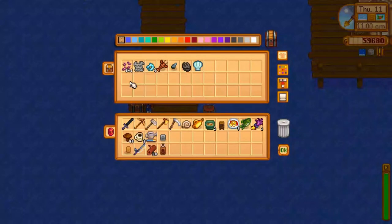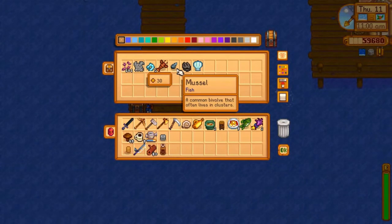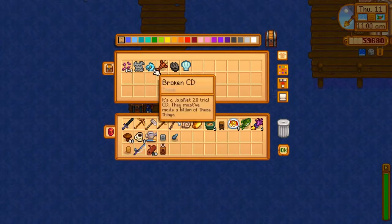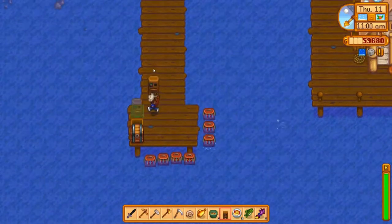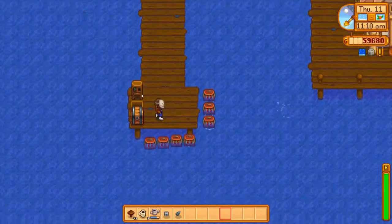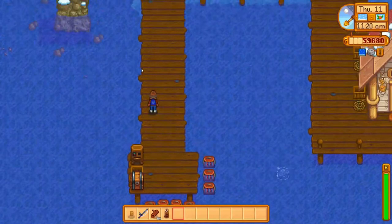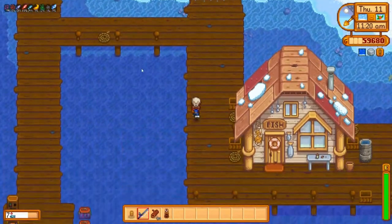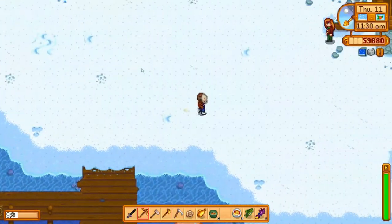Let's see what I got from the crab pot — a mussel! I actually need the mussel for that recipe. I didn't quite get my recycling machine set up, so we'll just manually do it for now. There's a bubble spot down here — and the minute I get over there it disappears, of course. Such is my luck.